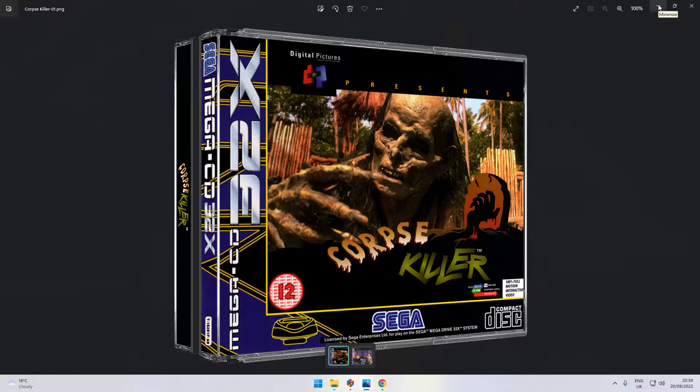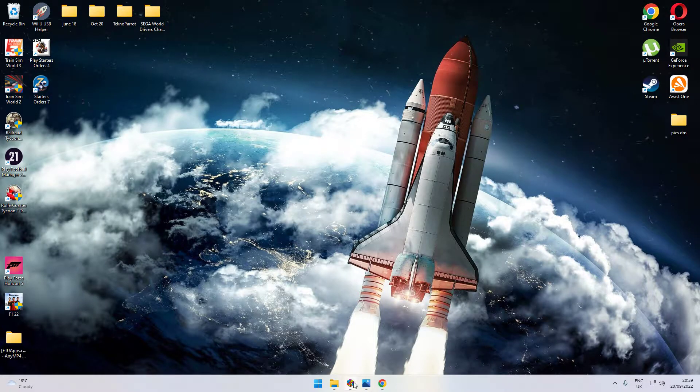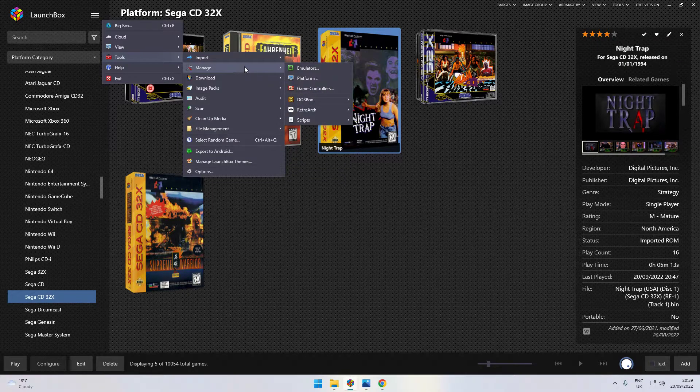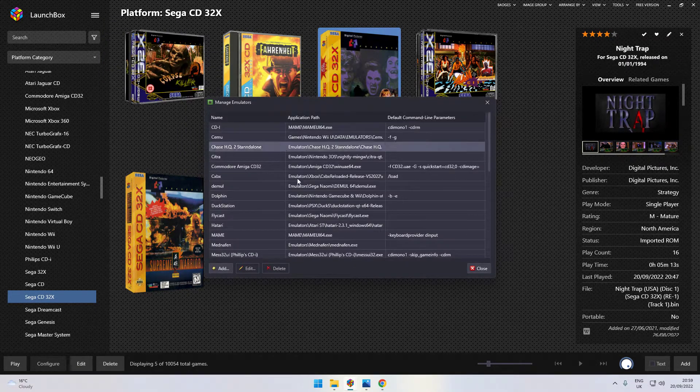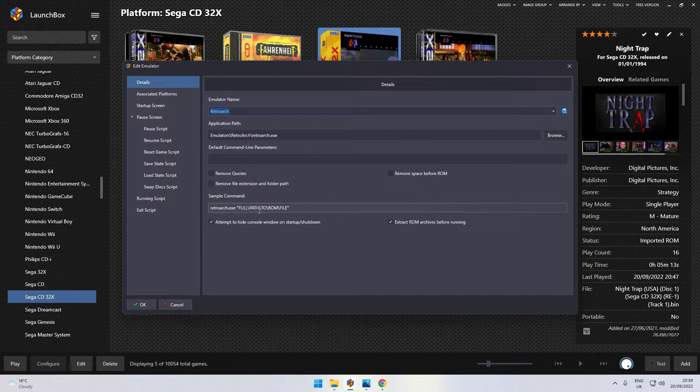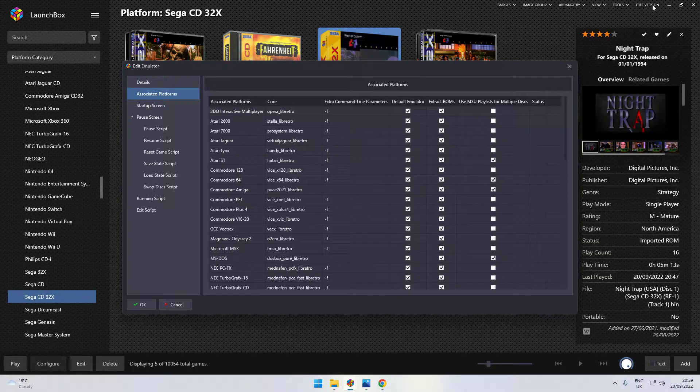I had Night Trap, so yeah, that's the system we're talking about. To get started, go to Tools, then Manage Emulators, then go to the emulator list and select RetroArch, and click Edit. If you haven't got it already, click on Associated Platforms. You can update your RetroArch from up here in Tools. The version I'm showing you now is 12.14 as of September 2022.